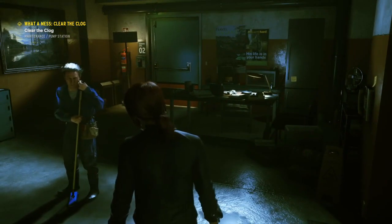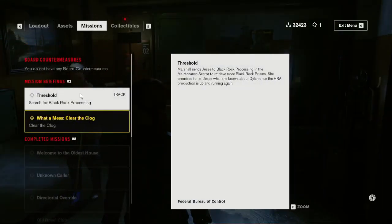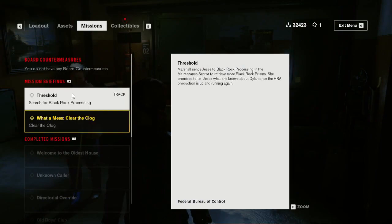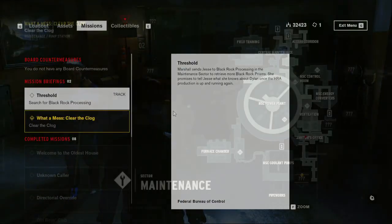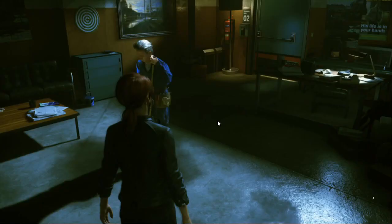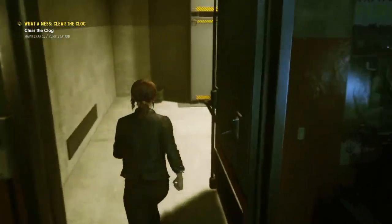I don't think he's talking to me, I think he's just wittering to himself. So what do we have to do? Clear the clogs — this isn't a timed mission. Let's have a look on the map and see where that's going to take us. Okay, I feel like we were down there before. I think we need to go back to the nearest fast travel location and then make our way to that area.